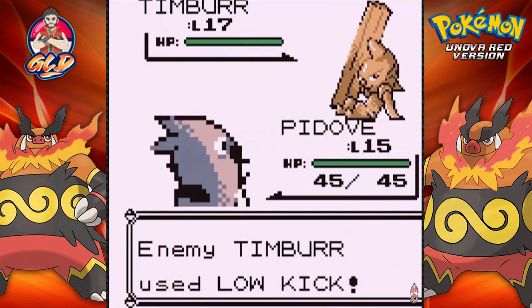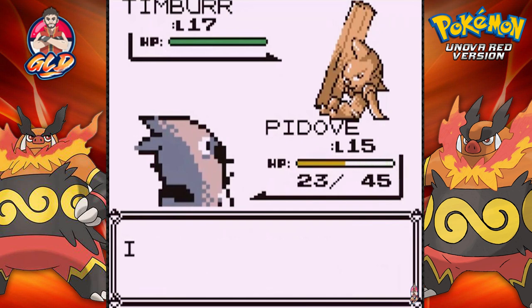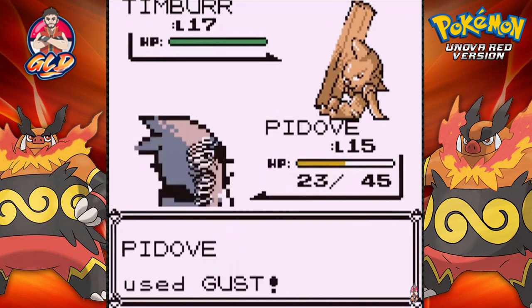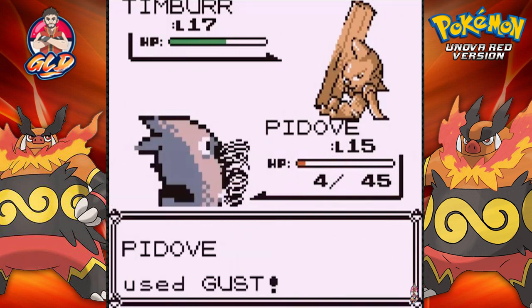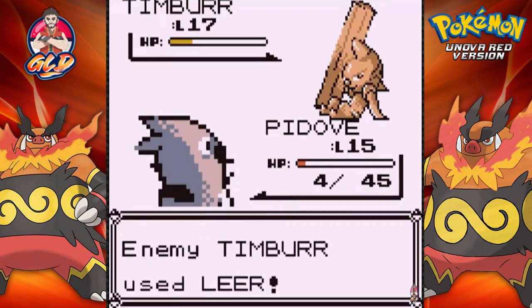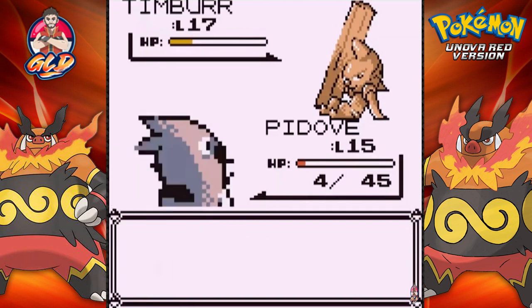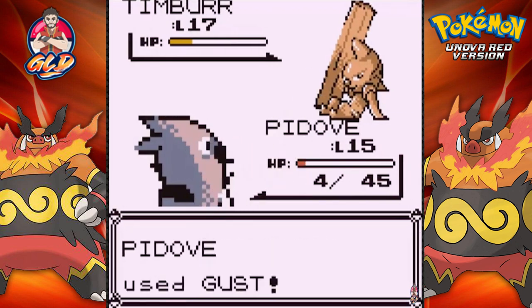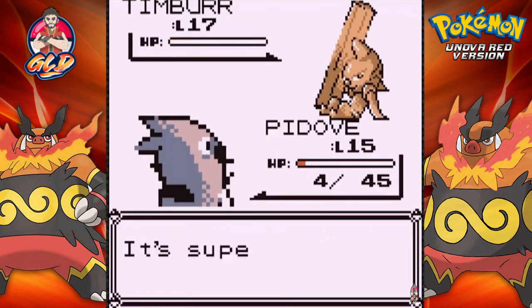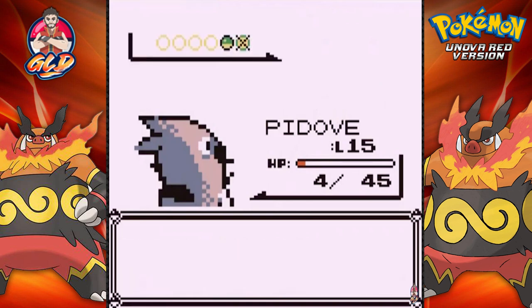Timber does stuff like low kick and it is super powerful, so let's go with the gust attack — that takes a nice amount. Here comes a low kick again and wow, we survived that one. Going for another gust attack, Timber is giving me an opening. He's not going to survive the bite attack, so let's go one more gust attack — P-dub for the win!